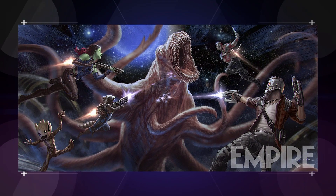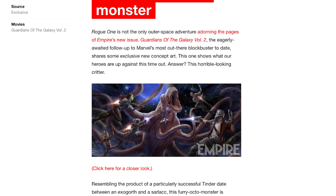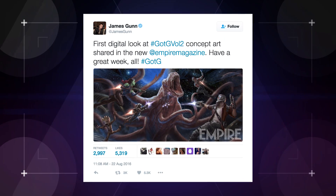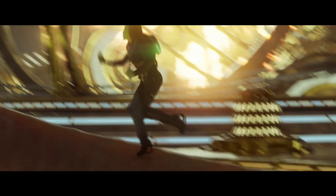First up, we have tentacle monsters. This Cthulhu-rific concept art was first revealed in an issue of Empire Magazine way back in April, but now we get to see the Octo Beastie — which is called an abelisk, according to James Gunn — in action for the first time. This thing is definitely in the trailer, or at least parts of it are. Check out this shot of Gamora running, then leaping into battle at the 25-second mark. Look closely, and you'll notice that ramp she's charging up is wriggling, because that's no ramp — that's a tentacle.